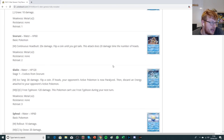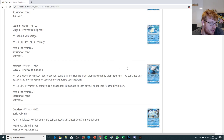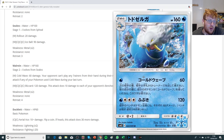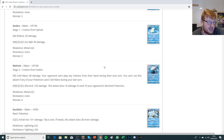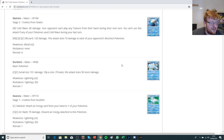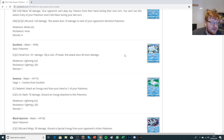We have a Glalie which isn't all that exciting. We have a Walrein that is a 160 HP stage two with one-energy Trainer Lock. For one water you do 60, and your opponent can't play Trainers from their hand during the next turn — but you can't use this attack if any of your Pokemon used Cold Wave during the last turn, so you can't just sit there locking the whole time. Every now and then you can enforce Trainer Lock, and by translation it says Trainer, not just item — similar to Dark Gengar or Umbreon GX's attack. But ultimately it won't be worth building around — it's too difficult to get this guy up and his damage output isn't strong enough.